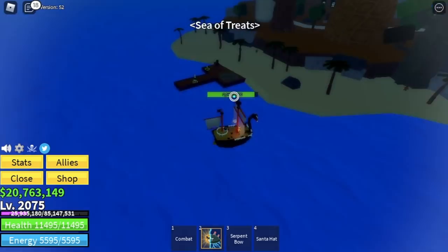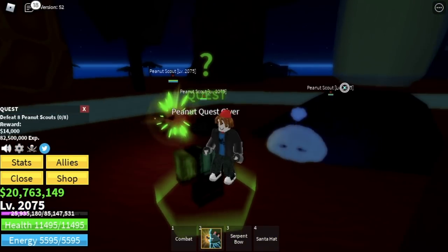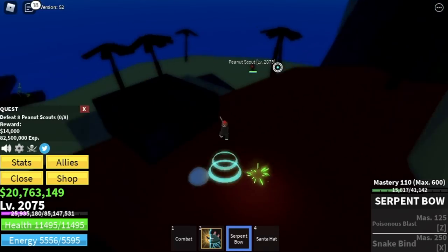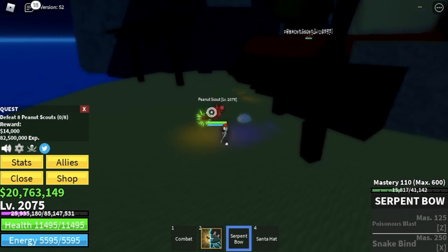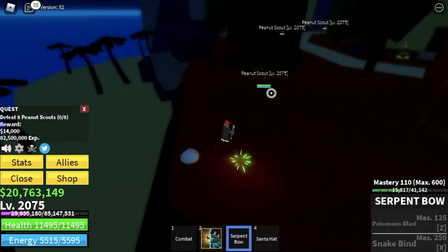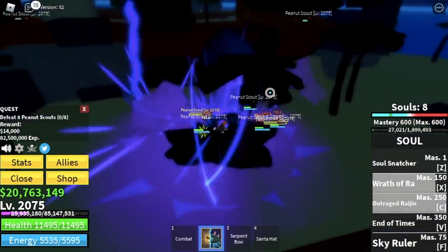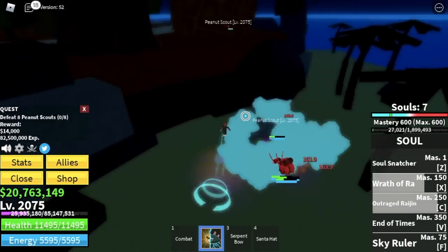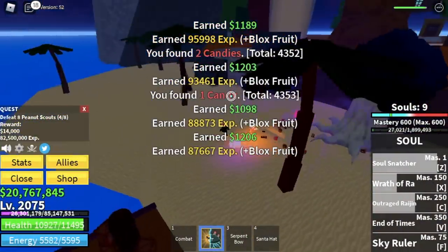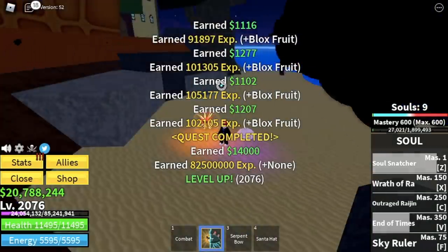The final island is the Sea of Treats. Start here with the Peanut Scouts — the easiest mob on this island since they're the lowest level. Lure four at a time using your Serpent's Bow, use Wrath of Ra, End of Times, and Outrage Region. Use Soul Snatcher as your last hit for more souls. Goal is level 2100.